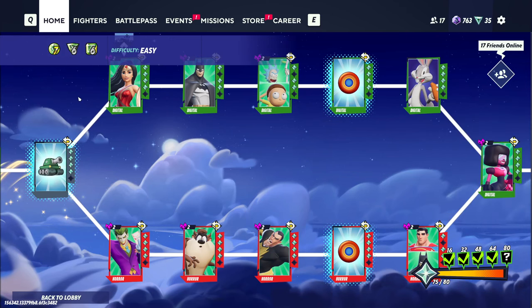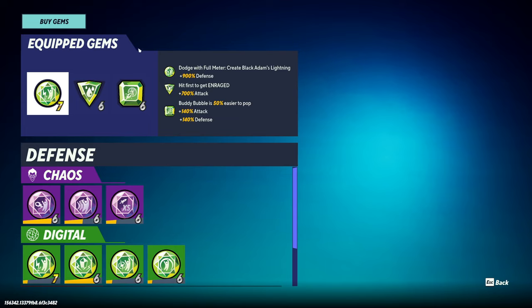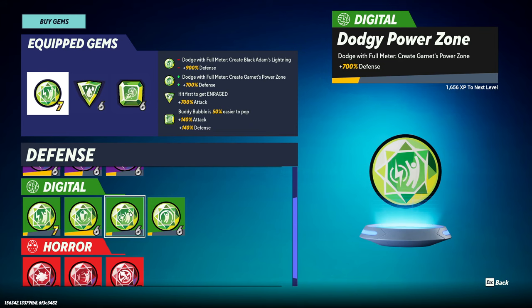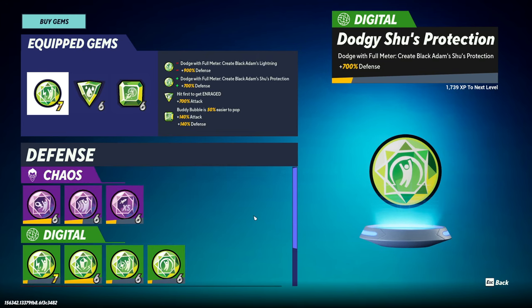The first thing I want to mention is that your gems are extremely important. When I first started playing Rifts, I neglected them because I thought they were the same as perks in PvP, but if you actually look at them, they're way more broken. One single gem will give you plus 100% attack or plus 100% defense per gem level, so you absolutely need these, especially on the higher difficulties.